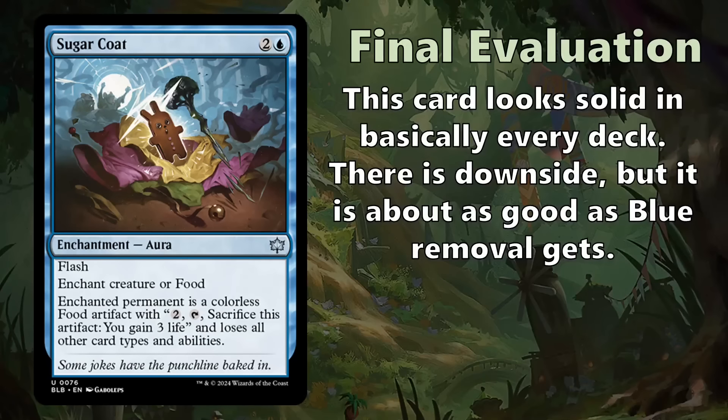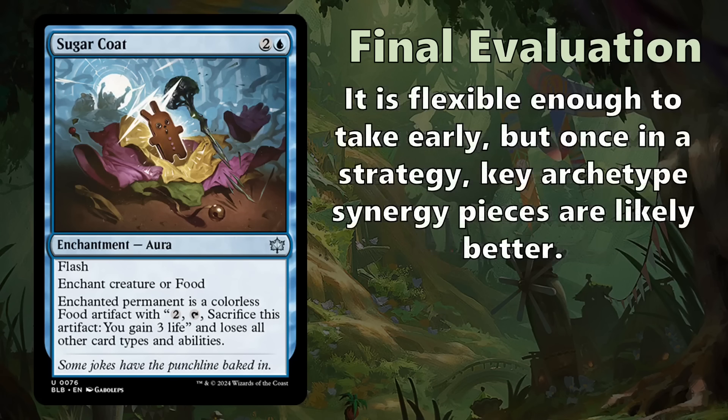Final evaluation: Sugarcoat looks solid in basically every deck. There's downside, but it's about as good as blue removal gets. Blue doesn't get premium removal that just kills creatures like black does, or damage-based removal like red. Blue has to work with tapping effects and conditional answers, so in that context Sugarcoat is excellent — especially in blue-green which lacks black removal. It's flexible enough to take early in draft. Unlike Bramble Guard Captain, which taken first pick isn't guaranteed to make your deck, Sugarcoat will probably make your deck in any blue deck, making it reliable value even if not necessarily a first-pick-quality card.